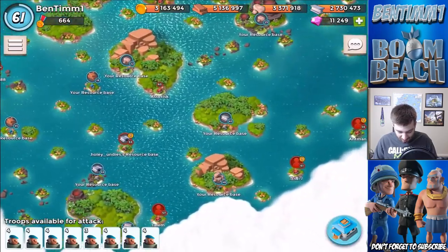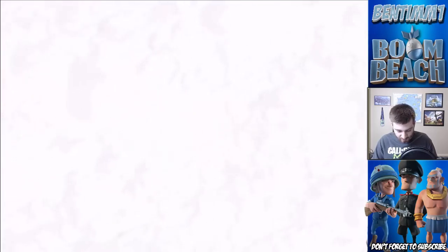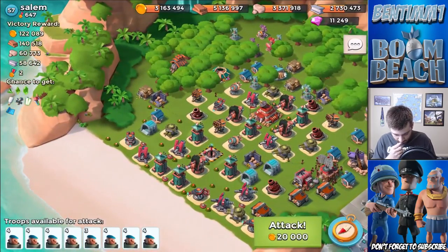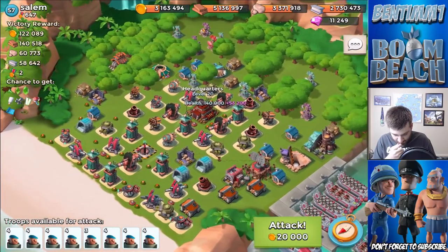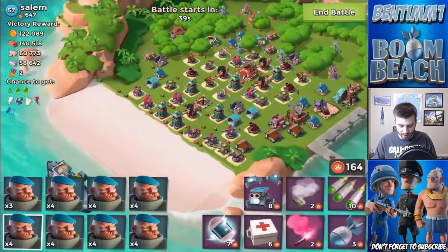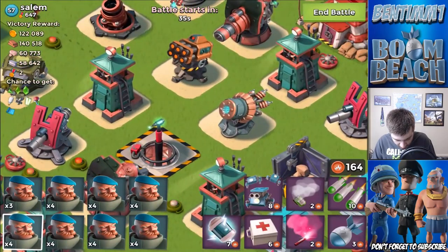I'm trying to get enough resources to upgrade this mortar right here — you guys wanted me to upgrade the mortars so that's what we're going to do. You can see my map is super super full. Let's move up to level 57 Salim.